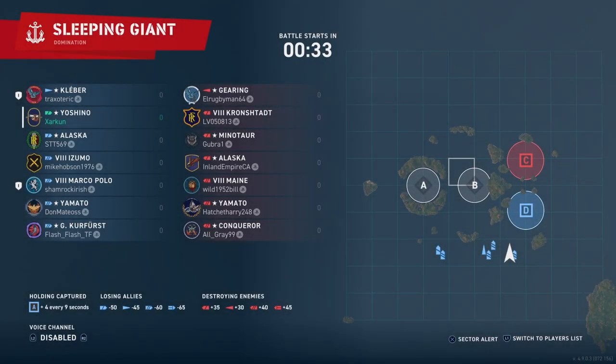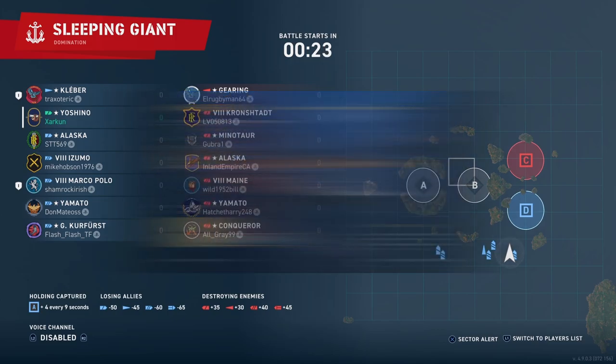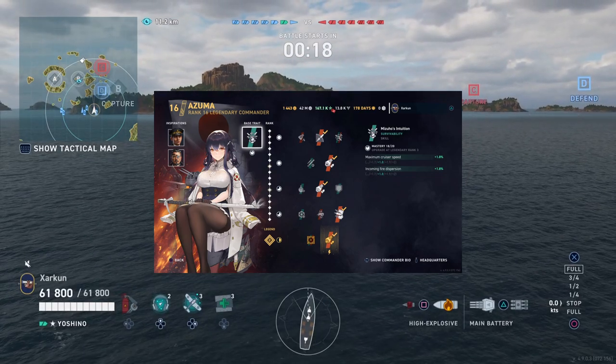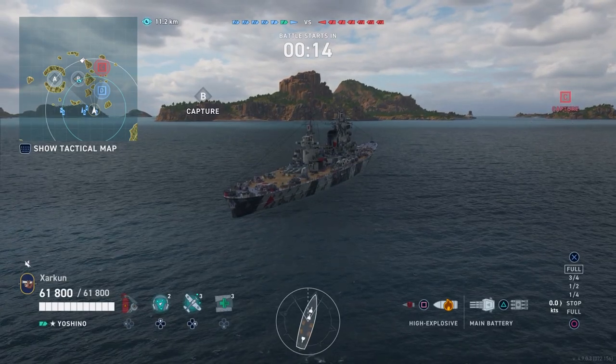Today we'll be taking our first look at the legendary tier IJN cruiser Yoshino. I'll show you my build here for the mod selection and my commander choice. I'm running Azur Lane Zuma, but if you don't have her, I think Yamamoto would work just fine on this ship. But how do you get this ship? Let's start off by talking about that.